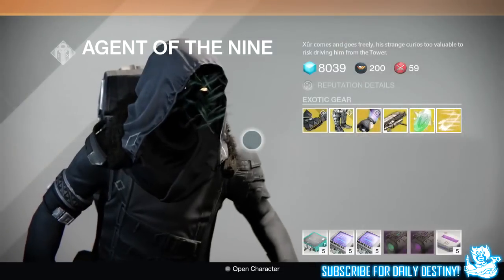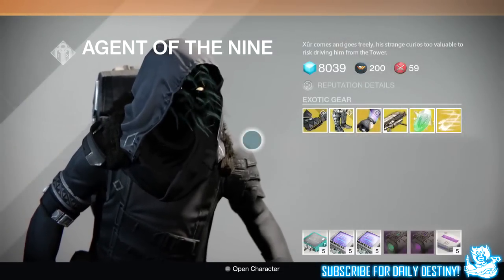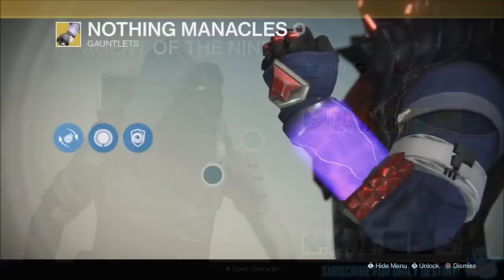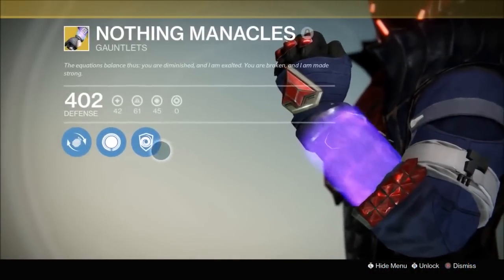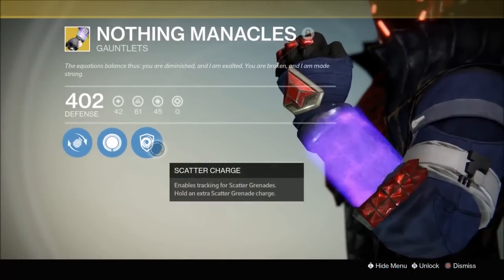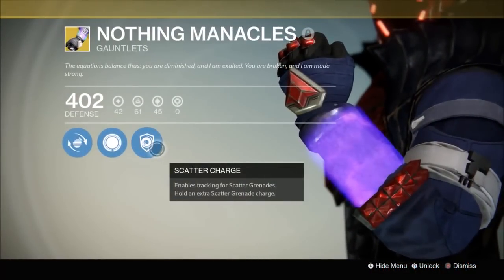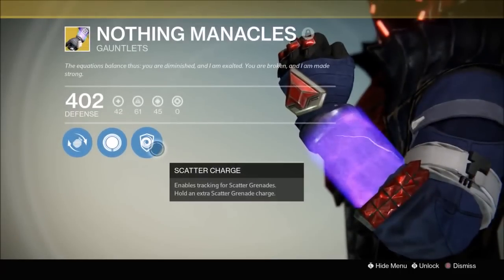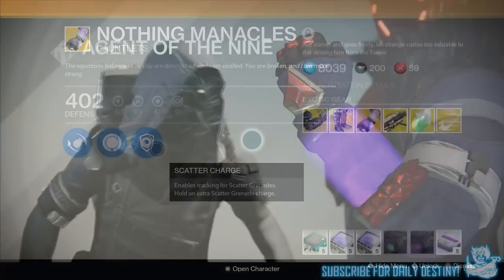Moving on to the Warlock, I believe he will bring the Nothing Manacles, costing 13 strange coins. These are the new Warlock gauntlets. The mods are: enables tracking for scatter grenades, hold an extra scatter grenade charge, increases grenade throw distance, and reduces grenade cooldown each time you pick up an orb of light. Pretty sick to be honest — I haven't actually seen anybody with these.